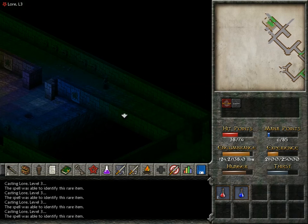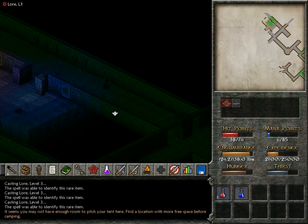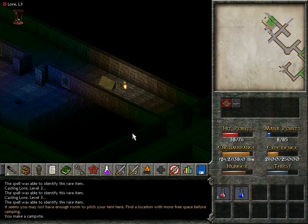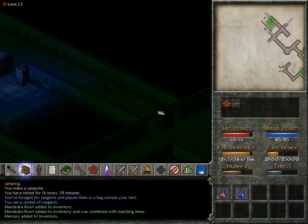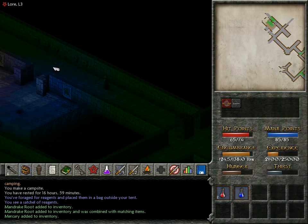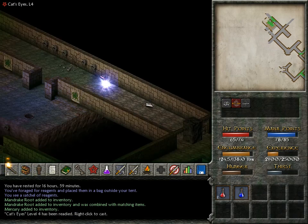That used up most of my mana points. Cannot rest there because not enough room. I might get ambushed by something down here — need to quicksave before attempting to rest. I figure whatever is gonna ambush me here should not be a problem, right? If it's just rats and/or slimes, I wouldn't mind that at all. Didn't happen though, unfortunately.